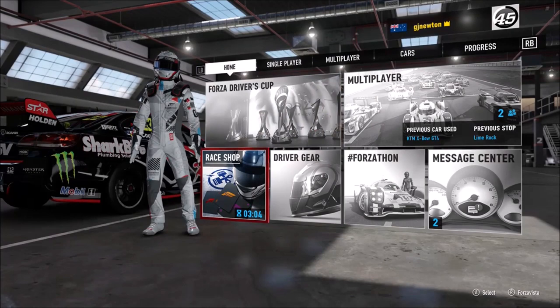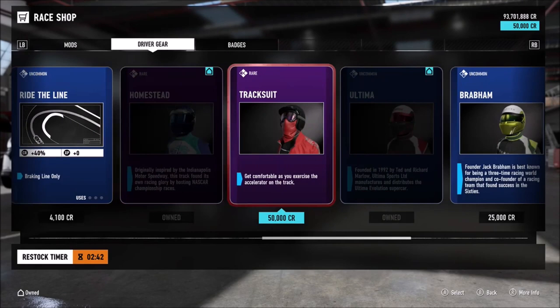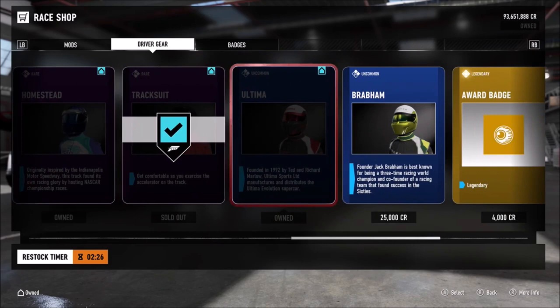To start off with, we'll check out the race shop. This has replaced the prize crates. Basically what happens is, each 6 minutes, there is a bunch of mod cards, driver gear, and badges that are up for sale. This will change every 6 minutes, whether you're in the main menu or in the pre-race lobby. All these mods you can buy whenever you like. If a new driver gear you don't have yet is there to purchase, go for it — saves you wasting 400,000 credits on stuff you've already got.